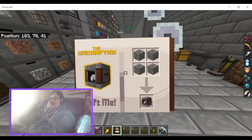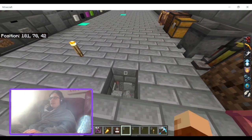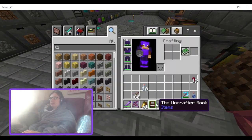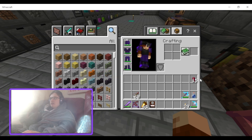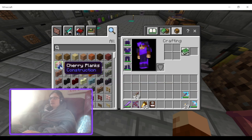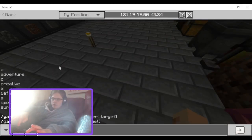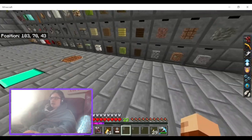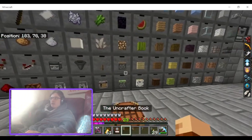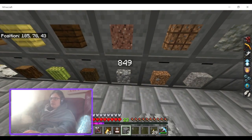The Uncrafter crafts with four cobblestones — that's literally it. I'm in creative, let me just go into survival real quick. Game mode zero. Nice, it's four cobblestone: one, two, three, four.